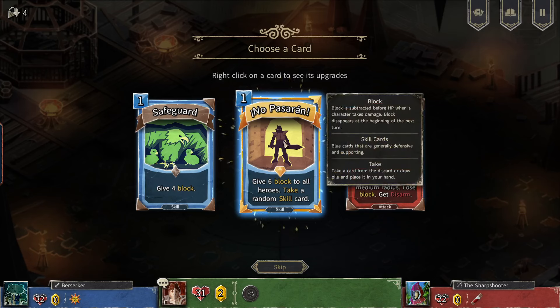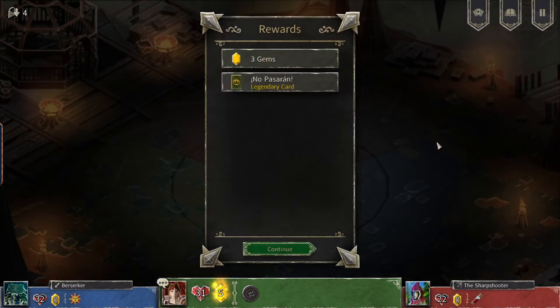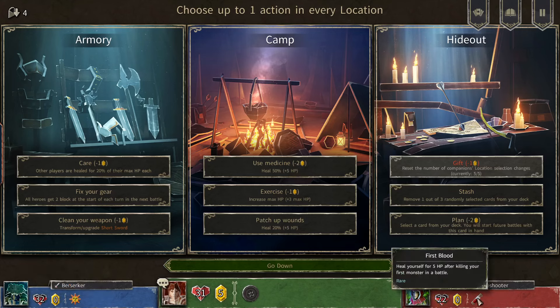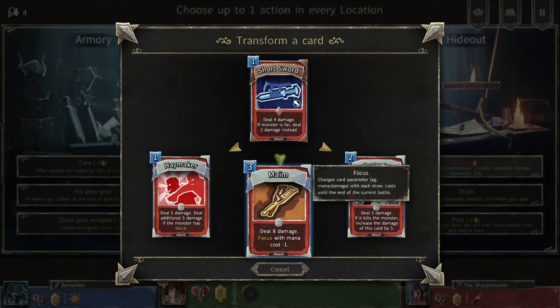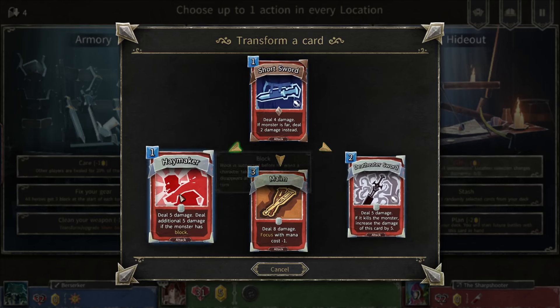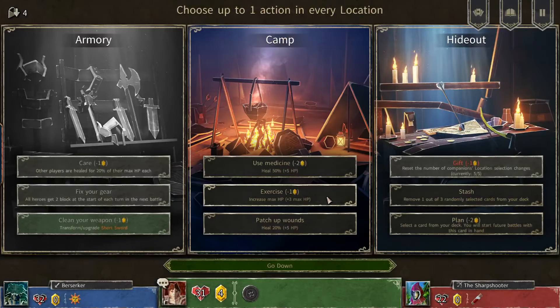New card: No Pasaran — gives six block to all heroes, takes a random skill card. It's golden and blinking at me, I have to take it. Three gems too, great news. Other players are healed for 20% of their max HP, which helps since this guy took a big pummeling. Let's transform and upgrade our short sword into the death eater sword — I got that earlier and thought it was really good because it keeps getting stronger throughout the battle, even though it costs two mana.